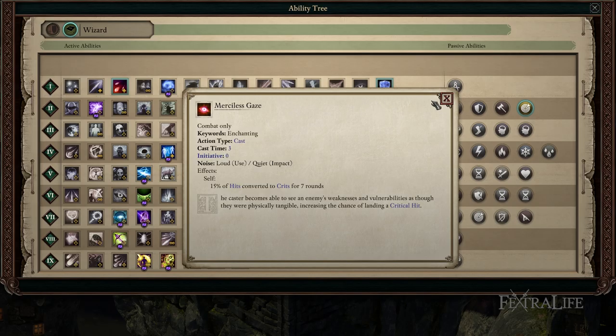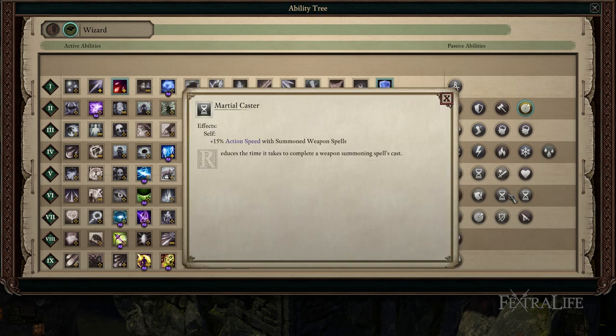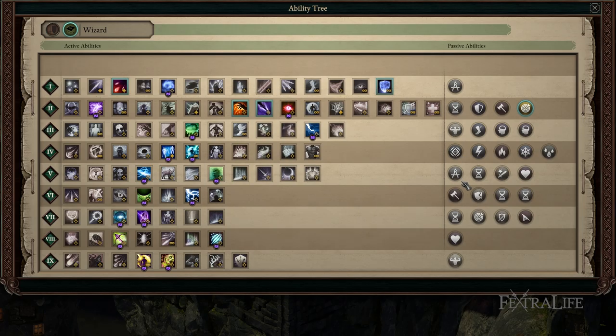As far as spells go, these are left entirely up to the player to decide. It's always a good idea to have a variety of damage types, and don't forget some good single-target spells as well as AoE. Sometimes one really powerful enemy is harder than five weaker ones, so don't just load up on AoEs.